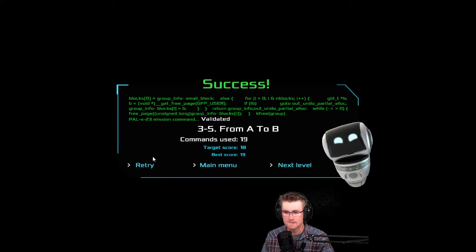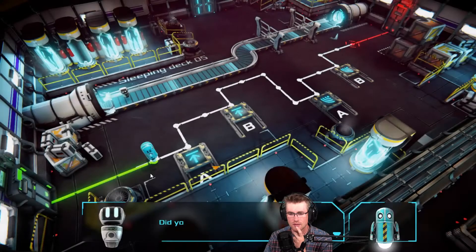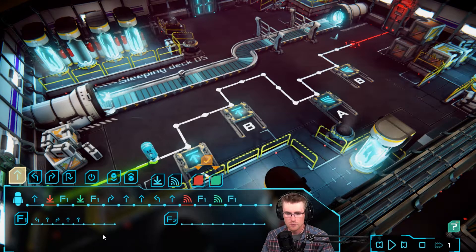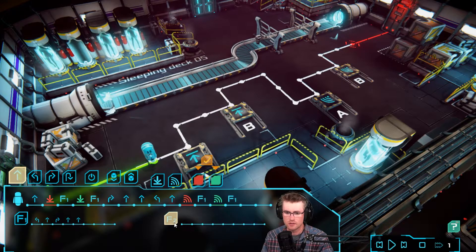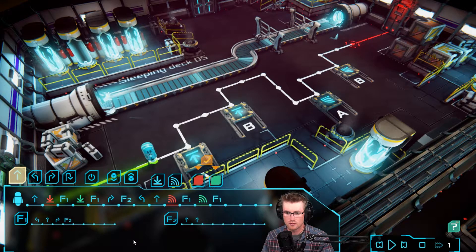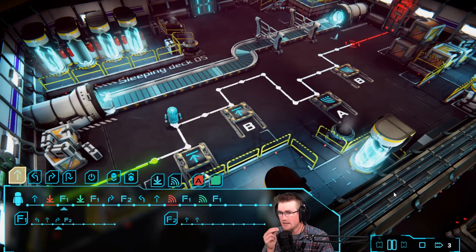Target score 18, best score 19. Okay, so let's retry this — we got to drop one off, which I think is going to be easy to do. We've got forward here, F1, F1 left, right. It's right, forward, forward, left, forward. I'm not seeing anything off the top of my head that's going to let us use the F program. Unless what we do is we take out the forward, forward, put F in here, put this one here, and try this. That might get us the one less that we need.